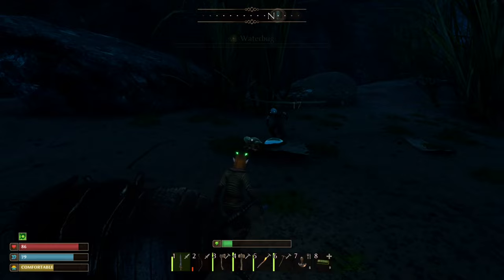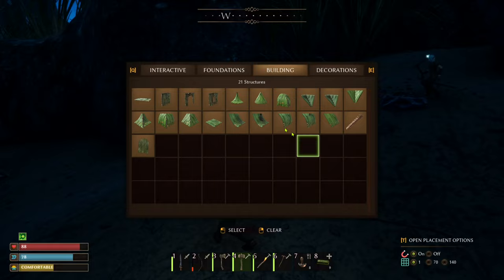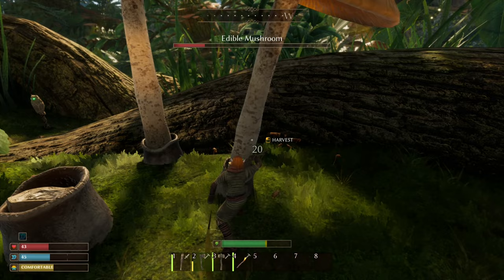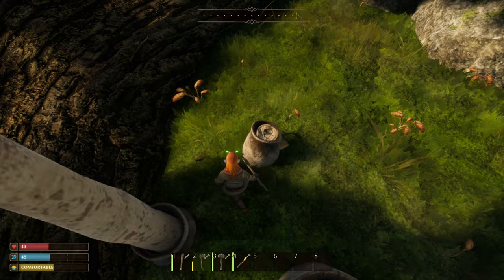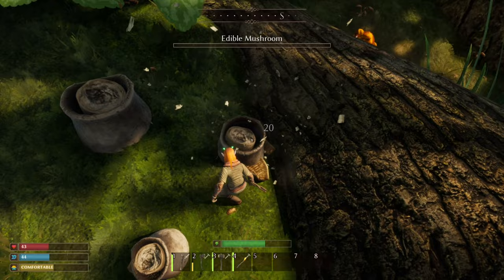We only encountered two bugs during our time playing — and no, not the insect kind, the code kind. The first was that Callum's HUD disappeared at one point and the button to bring it back in the menu just didn't work, so he had to rejoin the server, and everything was fine after that. The other bug was a bit more common: a lot of the time when harvesting edible mushrooms, bits of the mushroom will fall into the stem and you won't be able to pick them up. We suspect this will be patched fairly soon, but until then just make sure you hit the harvest button as the mushroom falls down so you can get it before it falls into the stem.